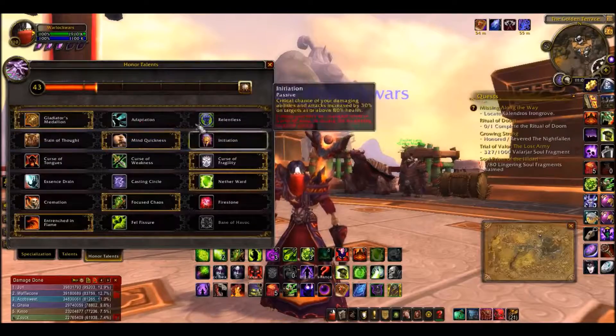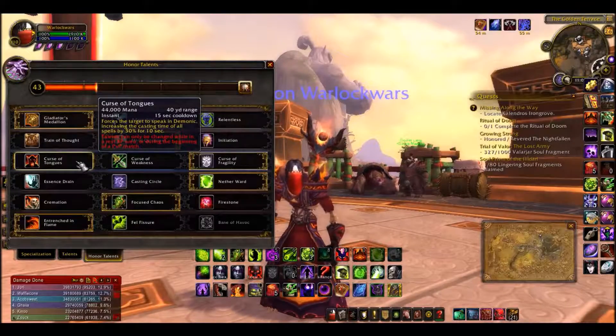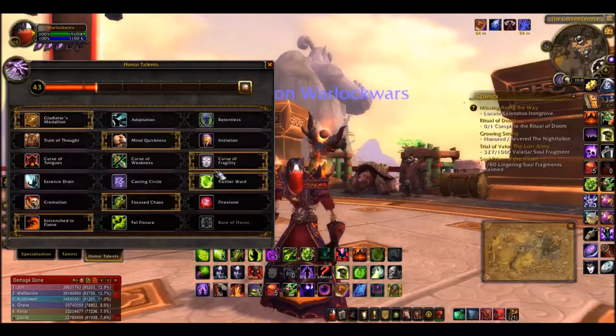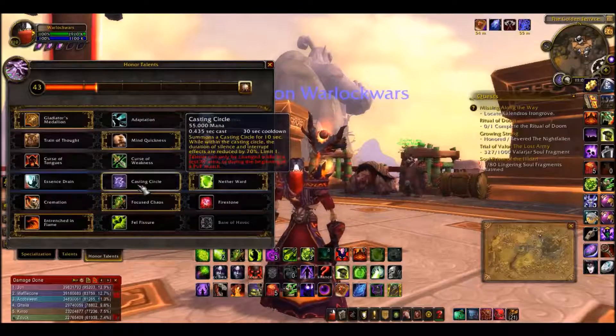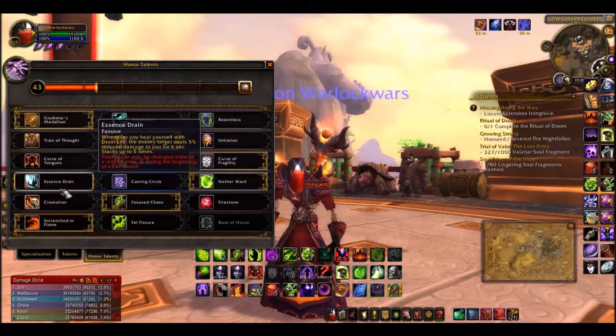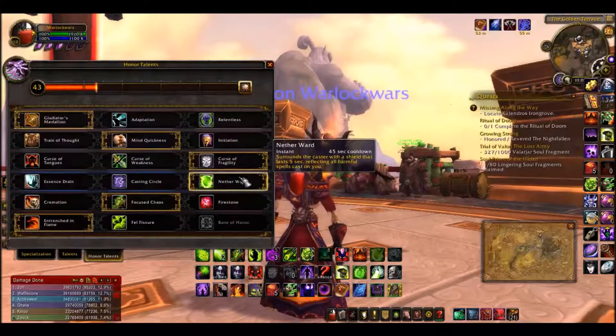Curse of Tongues forces the target to speak, increasing the cast time of all their spells — I'm not sure how I feel about it, I might use it just to test it. Nether Ward for sure though. If someone is within a cursing circle, the duration of silences and interrupt effects are reduced by 70%. Nether Ward is your best bet — it just is.